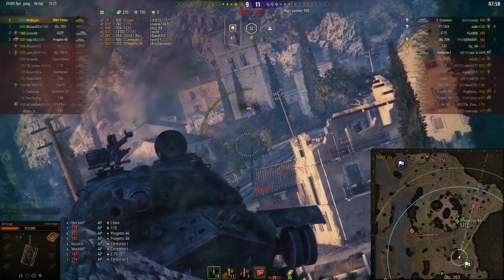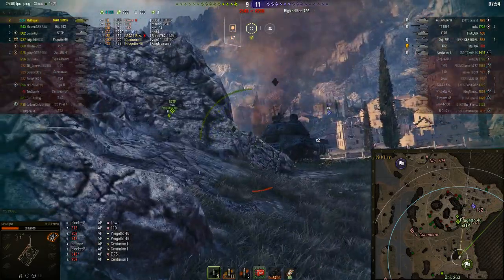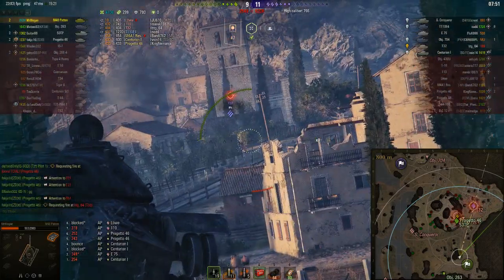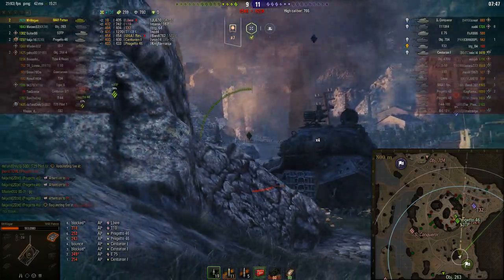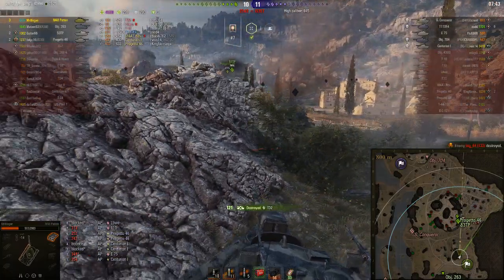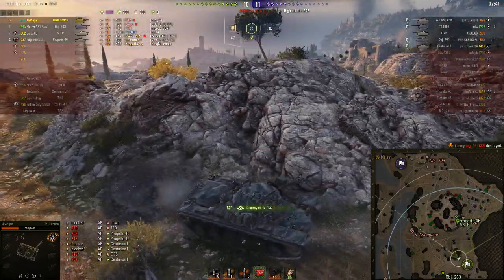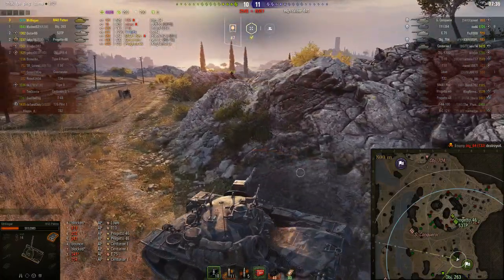He's peeking around, finds the T32 again. T32 is hiding behind that building taking shots. He's looking for the E4, which disappeared — he wants to know where that E4 is before going around the corner to get the T32. Then the T32 makes a fatal mistake: it backs up far enough to expose over half its tank into Mr. Wiegand's view range, and Mr. Wiegand takes advantage of that.